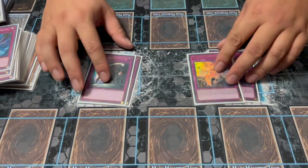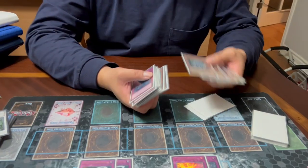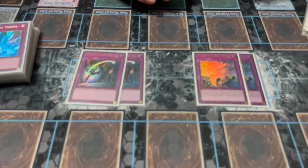Then we go into what we call the blowout traps that you set with Lady Labyrinth: two Dimensional Barrier and two Different Dimension Ground. If you activate either of these against a Tearlament player in any scenario they're probably passing their turn — you can't make Fusions and you can't have a graveyard. The only benefit of Different Dimension Ground over D-Shifter is that with D-Shifter you need no graveyard to activate it turn one, whereas these you can use afterward. Once you get Clock in rotation, it lets you activate any of these immediately from the deck.